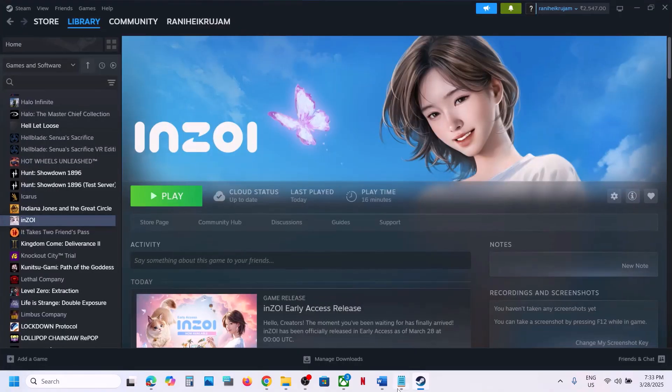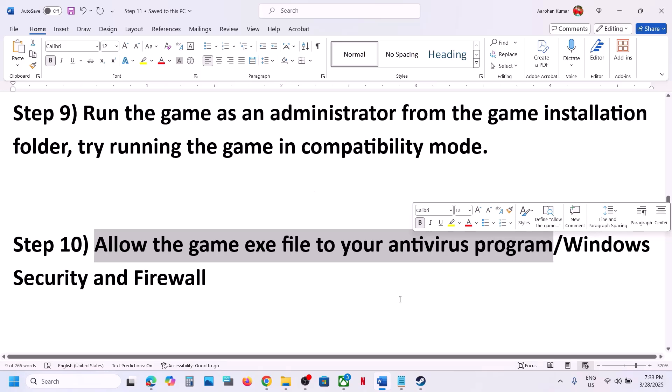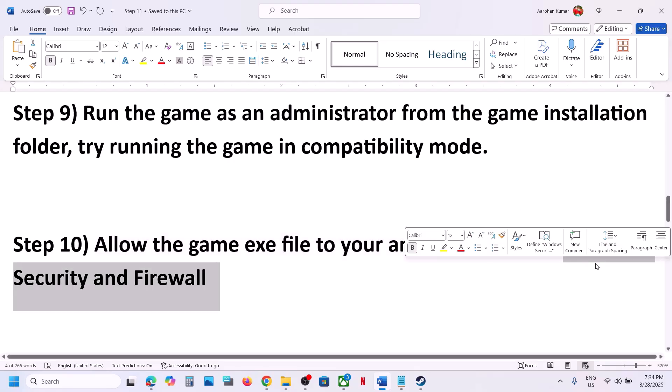If none of those compatibility options work, uncheck all those boxes, hit Apply and OK. The next step is to allow the game exe file through your antivirus program. If you have a third-party antivirus like Avast, Norton, Bitdefender, or McAfee, allow the game exe file in that antivirus program.